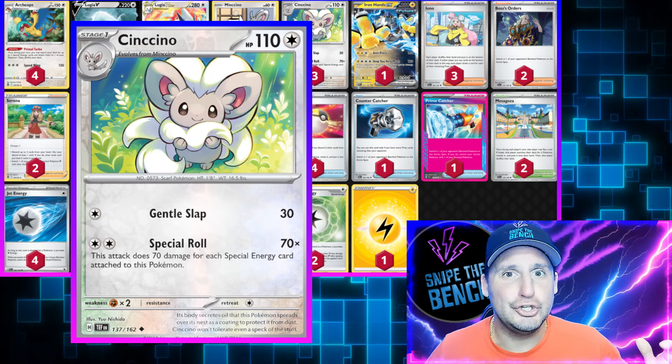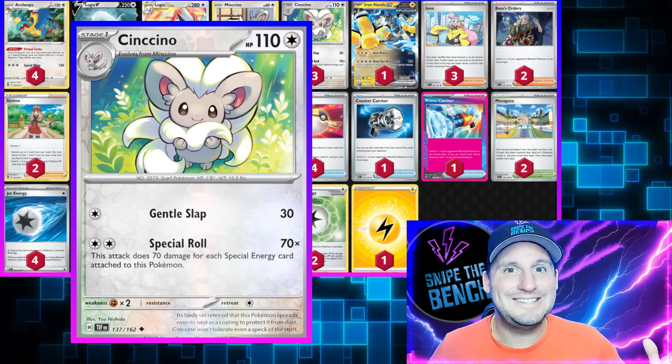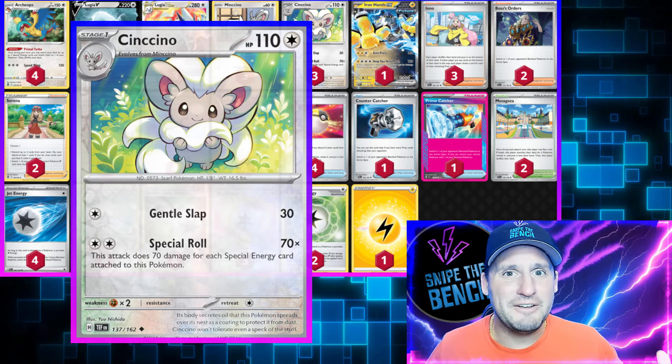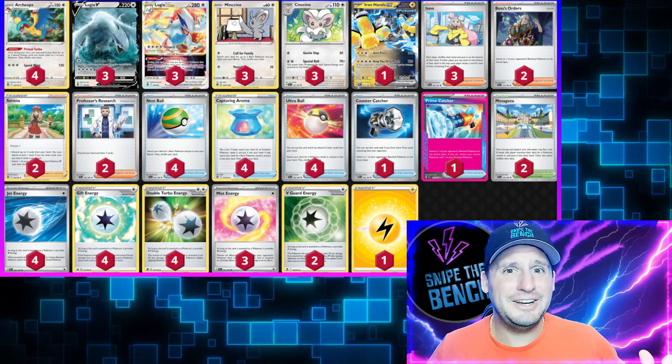Cinccino is a one-prize attacker that can hit for huge numbers. Every special energy card attached to it uses its Special Roll attack times 70 for how many cards you can put on it. If you get five special energies on it, you're hitting 350 - absolutely anything in the game is getting knocked out.